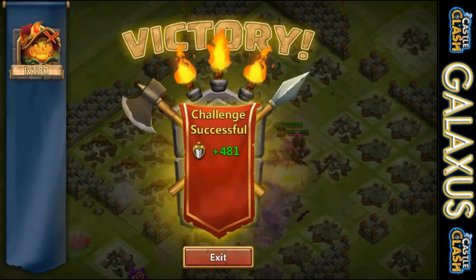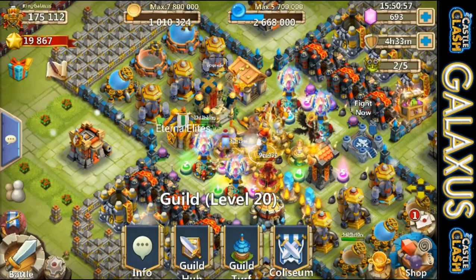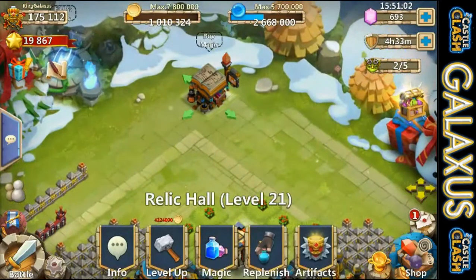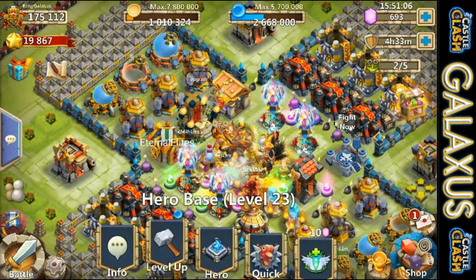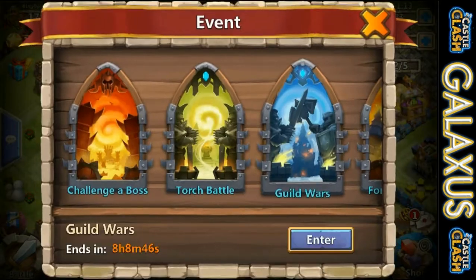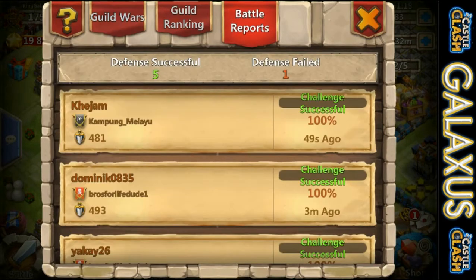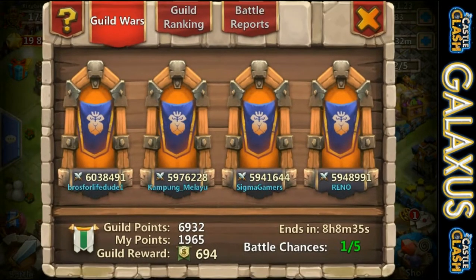We'll take 481, that's pretty close to 500. I'd like to get 500 on all my attacks and hit that 2500 mark. That's two times I've had to gem back my Pumpkin Duke — I need to get him double evolved, I don't know what I'm waiting for. Getting him double evolved will make a big difference.